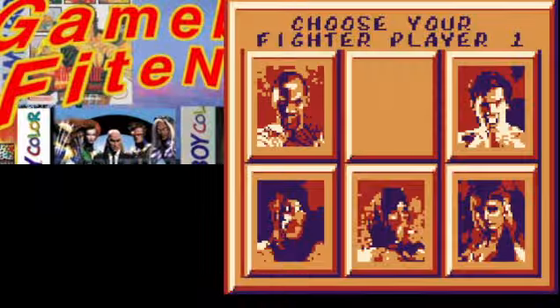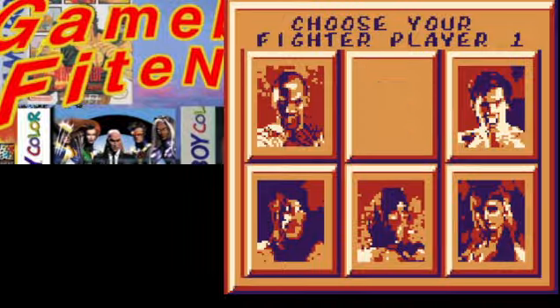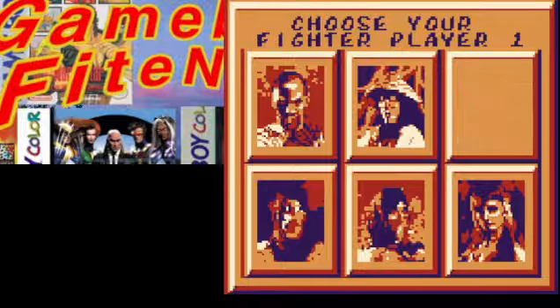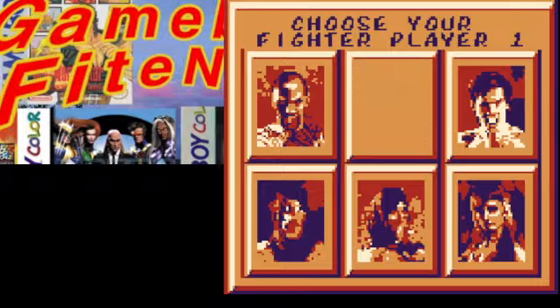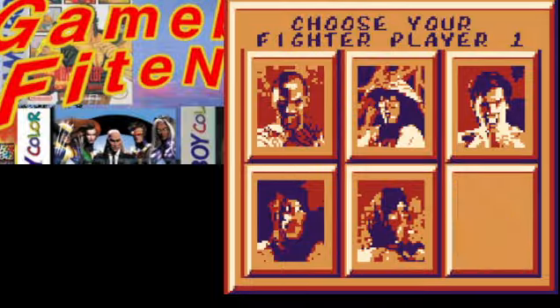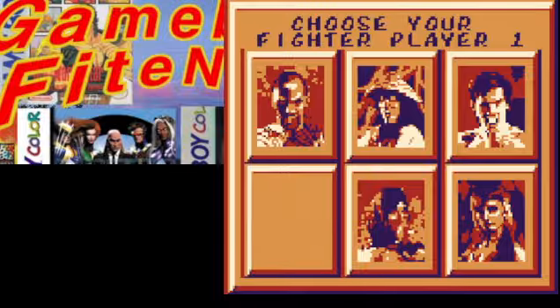Beautiful Mortal Kombat, look at those colors. You get six guys: you get Kano, Raiden, I think that's Johnny Cage, and then one of the ninjas... I want to say that's Scorpion or Sub-Zero, I can't tell. I don't know who these two are supposed to be. Let's pick this guy.